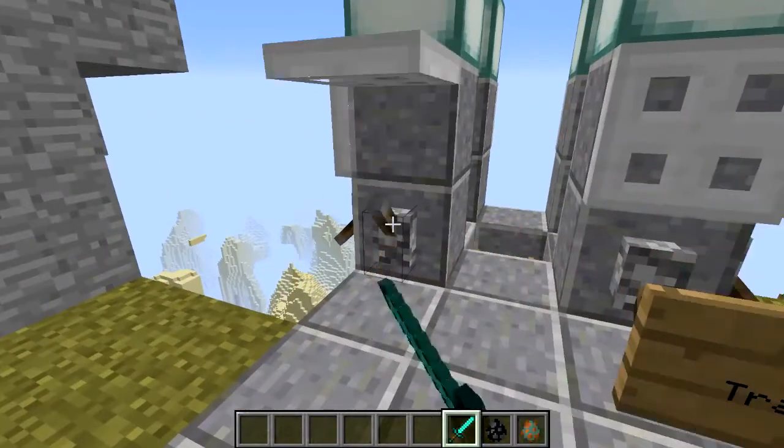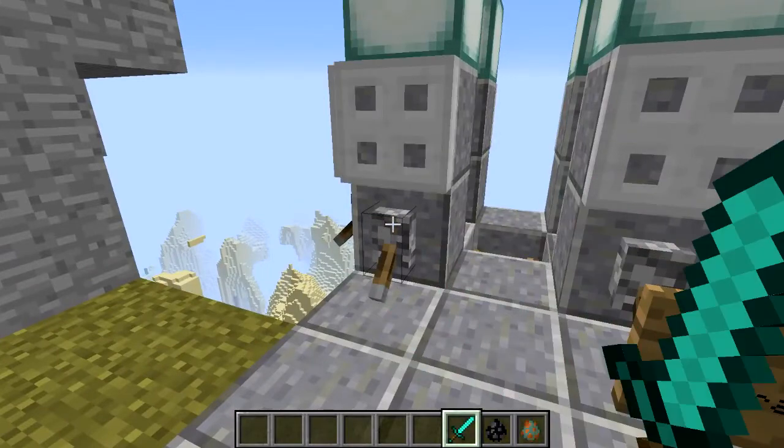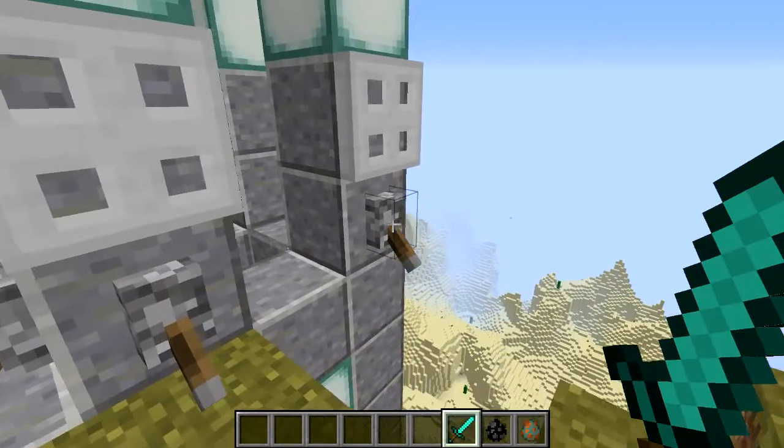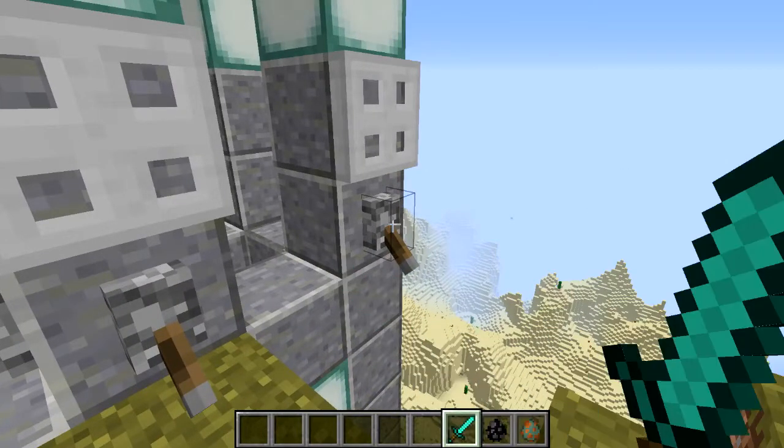Here it is — iron trapdoors. You can only open and close these with levers or any other kind of redstone signal, which I think is pretty cool.